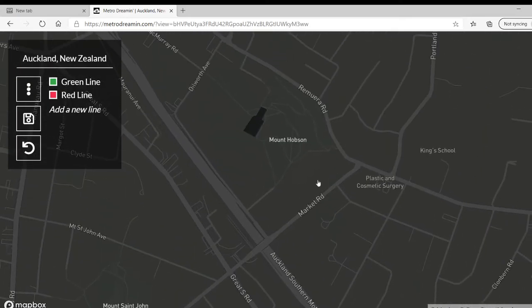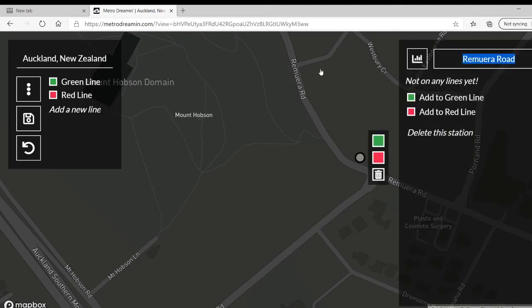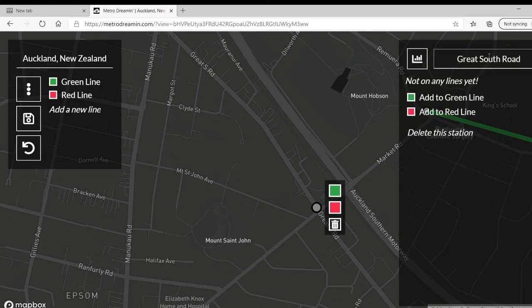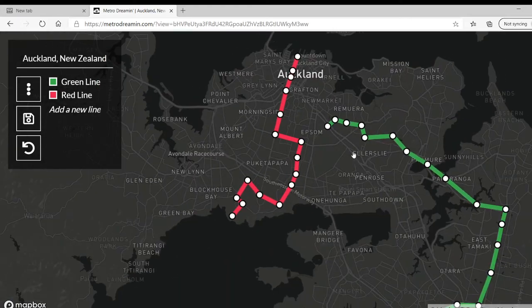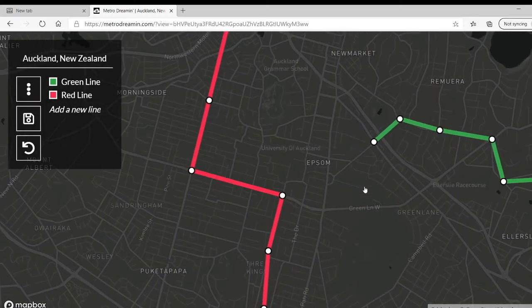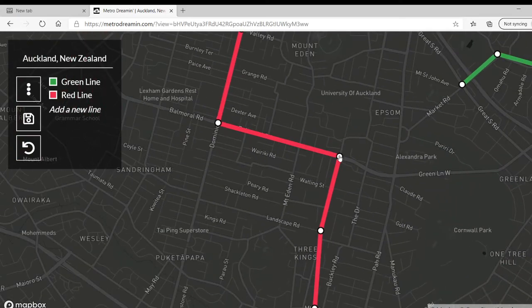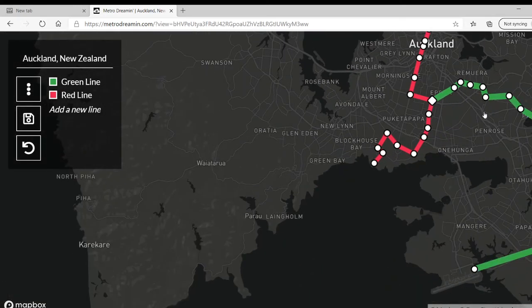Oh, I know what we can do. We'll make this sound great — we'll call it Mount Hobson. Then we'll make it turn left here, back over to Great South Road. We had a stop there earlier, right? This doesn't turn out too bad. We'll just straight up connect it here — green line, perfect. Alright, awesome, that works.